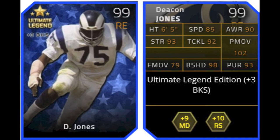The other Ultimate Legend that was released was Deacon Jones. I forgot to mention — Troy Aikman is the collection version. Deacon Jones is the one in packs. He gives plus 3 to block shedding. He has 102 power move, which is absolutely ridiculous. He gives plus 9 to man defense and plus 10 to run stuff chemistries.